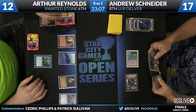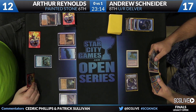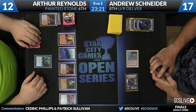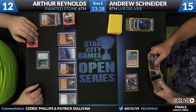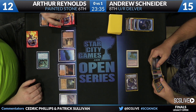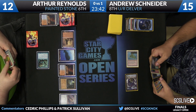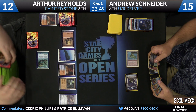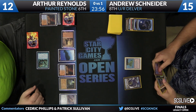Reynolds draws, plays a land, sacrifices a Tarn — attack for two. There's a first for everything on SCG Live — Llawan in play! The Merfolk mirror used to be really popular and Llawan was the card to beat Merfolk, many moons ago. If you're Andrew, all you need is some forward momentum — Arthur's already at 12 and has only a very tenuous grip on this game.